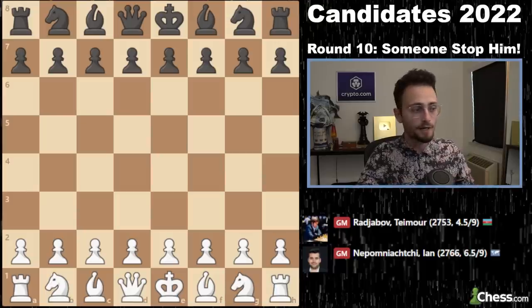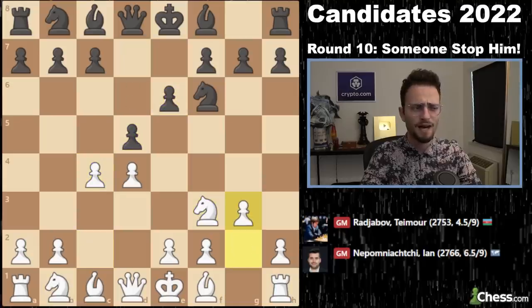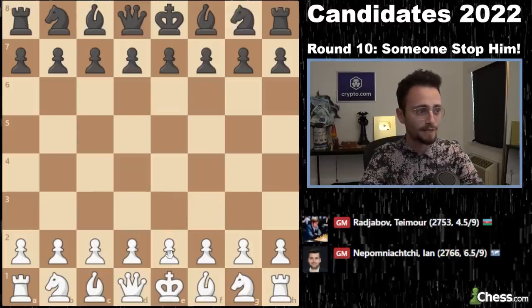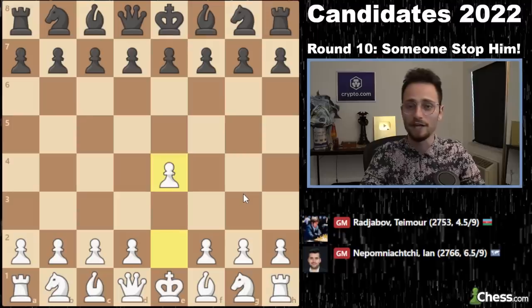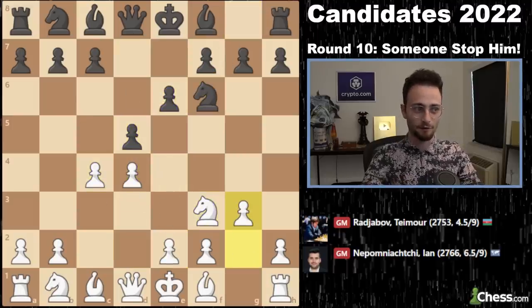Jan begins with d4 against Rajabov and goes for a Catalan. I don't know the last time I saw Jan play a Catalan. If we go all the way to the top, e4 is what Jan plays. Jan's an e4 player — he just plays the move e4. He played it every game of the World Championship match. So it's very interesting to see that Jan is going for a Catalan.